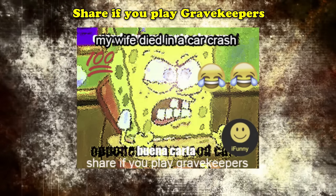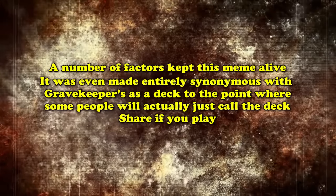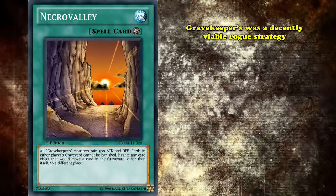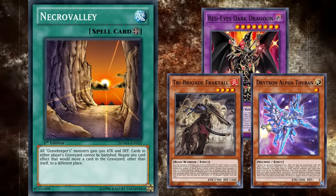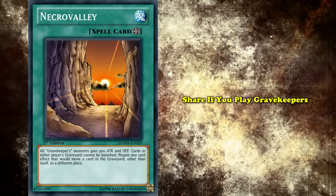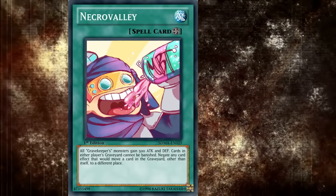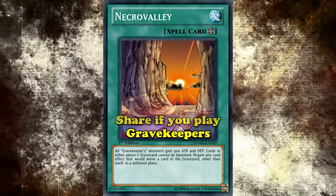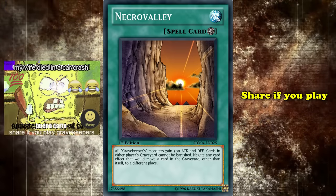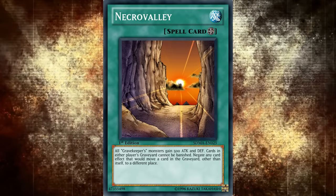If this phrase had been about any other deck, it might have just died with that meme. But a number of factors kept it alive and made it entirely synonymous with Gravekeepers — to the point where some people just call the deck 'share if you play.' The biggest factor was that at the time this meme was released, Gravekeepers was a decently viable rogue strategy due to its synergy with Dragoon and its ability to shut down the graveyard with Necro Valley, easily countering decks like Tri-Brigade and Drytron. This was further accelerated as other streamers and content creators, such as NBT Yu-Gi-Oh!, spread the meme — culminating in an incredibly funny Twitch clip where NBT defeated Gravekeepers in a tournament, capping off his victory with a loud and proud 'share if you play Gravekeepers.' Overall, it's funny how a joke to make fun of bad memes ended up becoming a widespread meme itself.